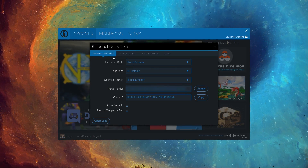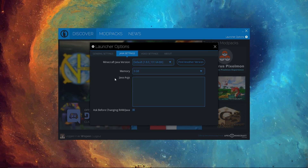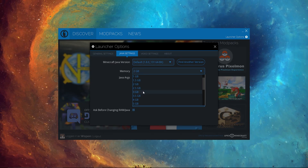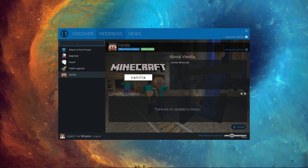Once you're into the launcher, click on Launcher Options, go to Java Settings, and change the memory — preferably up to three gigabytes. If your computer only has four gigabytes of total RAM, set it to two gigabytes. If you have more than four gigabytes, set it to three gigabytes. Once that's done, close that and head over to the Mod Packs page.